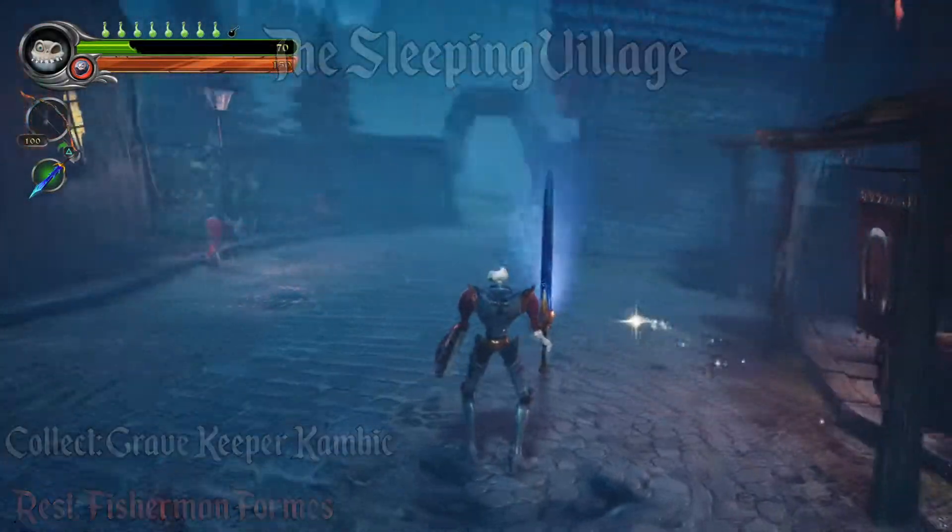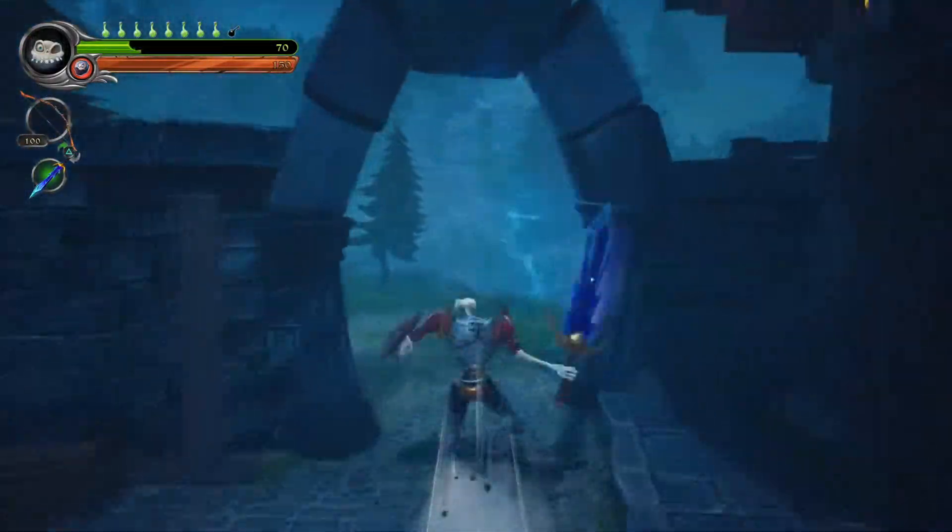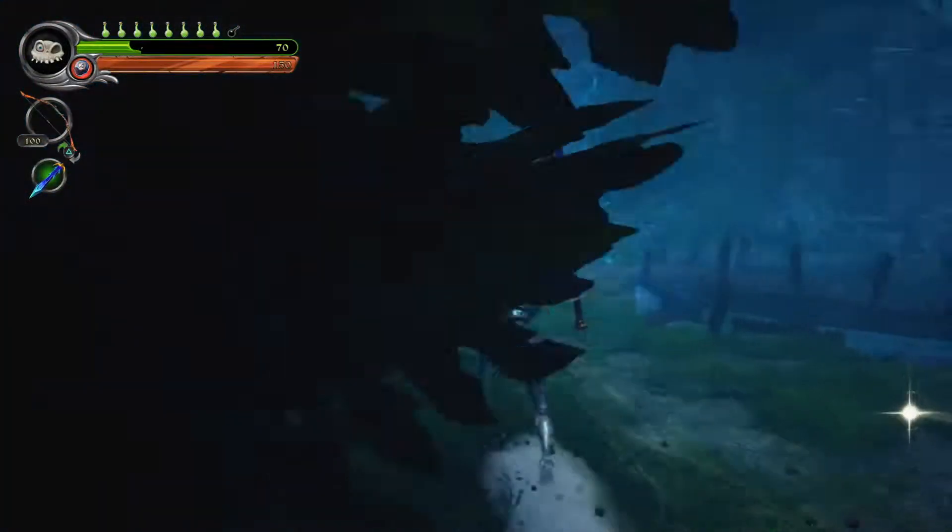In the sleeping village, if you go to your right as soon as you enter, past the blacksmith and go towards the pier, you want to use this soul at the end of the pier.